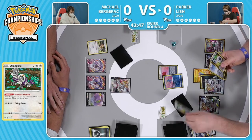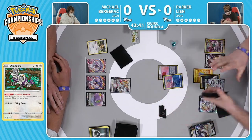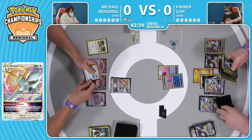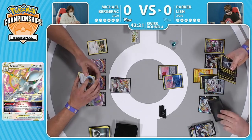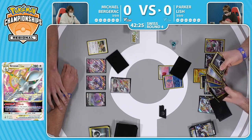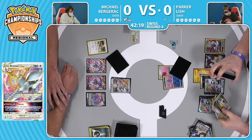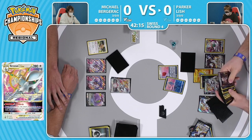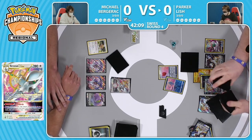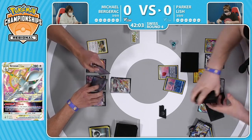Even gets the Orangaroo now - this is going to opt for even more utility. With that Primate Wisdom you can take a card from your hand, place it on top of your deck, and then draw. It's a double utility because you can put a card back that you don't need and shuffle it away like Parker's doing here, or you have a Boss's Orders that you really need next turn and you know your opponent's gonna Marnie - just place that on top and you've got a Boss's Orders for next turn. That was a play from a couple metas ago. With Arceus and Mew just drawing so many cards, the Marnies were less impactful, but here, being able to get the cards that you want and save them for later sets up plays one or two rounds in advance.